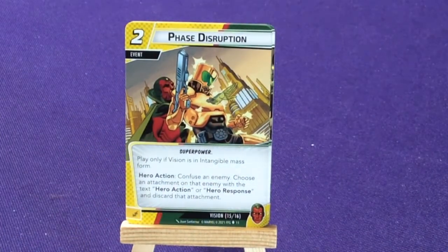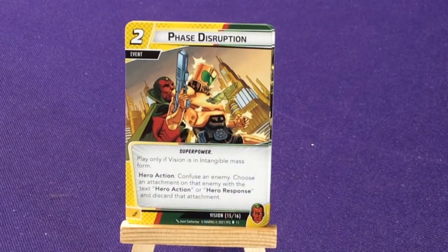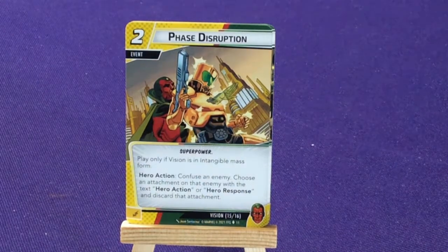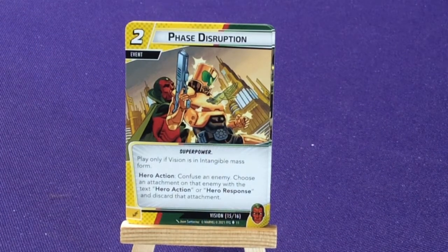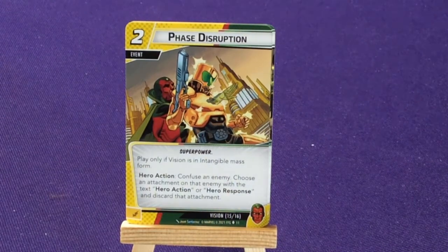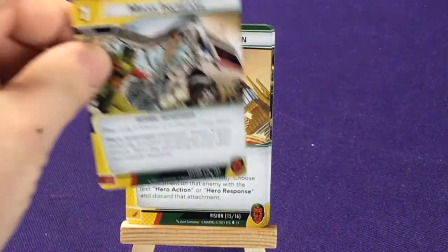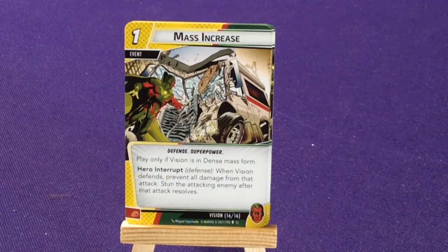Then you have Phase Disruption, one copy, Super Power — play only if in Intangible Mass Form. Hero Action: confuse an enemy, choose an attachment on that enemy with a Hero Action or Hero Response, and discard that attachment. That's actually cool — you can confuse an enemy and basically get rid of one of their items. And then Mass Increase, one copy, Defense Super Power — play only if in Dense Mass Form. Hero Interrupt Defense: Vision prevents all damage from that attack and stuns the attacking enemy after the attack resolves.